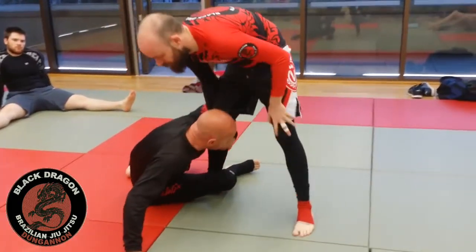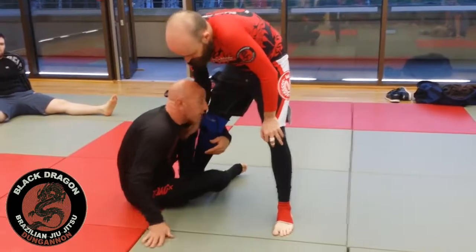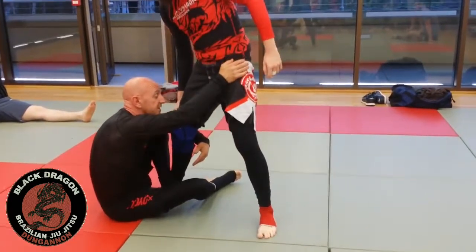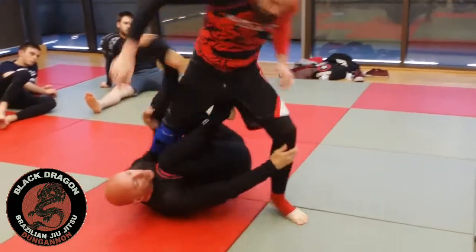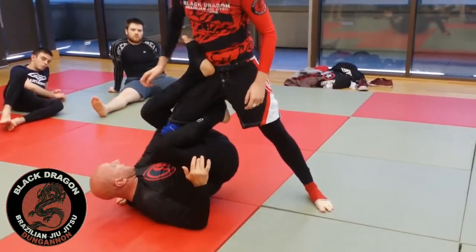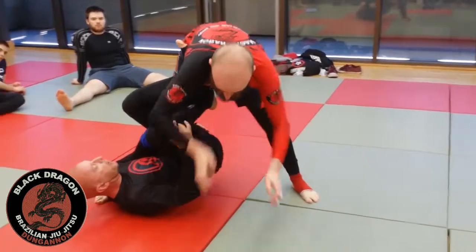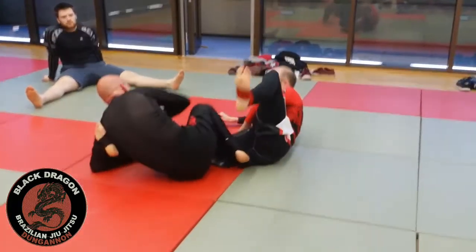Ciara tries to flatten me out, but no matter where he goes I'm moving, using my head just inside of his leg. I'm not going to stay here indefinitely, but if I can keep my back off the mat and keep Ciara from getting his knee to the mat, this is good for me. From here I'm going to hip escape and go shin-to-shin. My hand goes on the mat, then on his forehead, and I sit back onto my back and elevate Ciara's leg up to switch to the single leg. I lift my hip and take him down if he tries to posture and strip the foot.